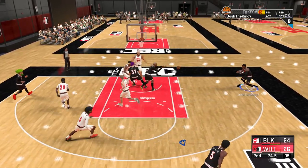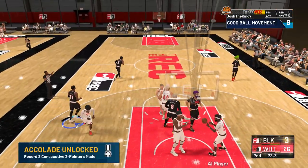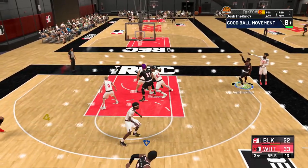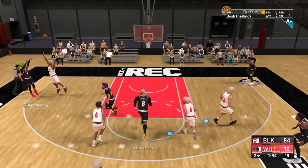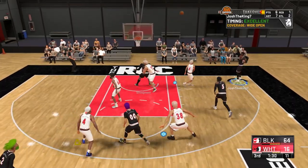The base of the jump shot is Base 98 — it's a really popular base a lot of people use. For Release 1, I have Magic Johnson, which is the release that makes it really easy to time, as you'll see when you put it on. Release 2 is Jump Shot 27.